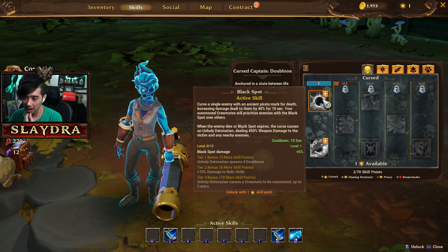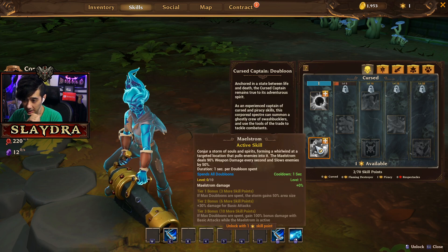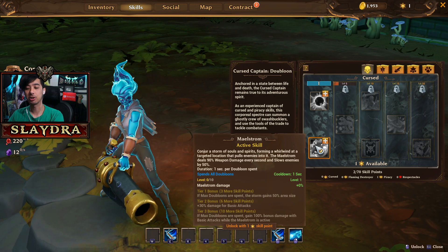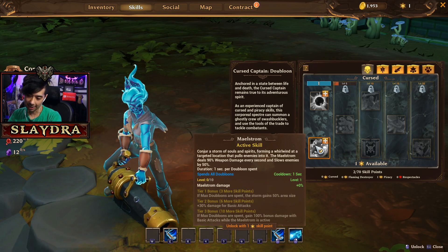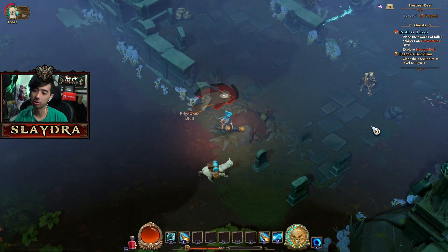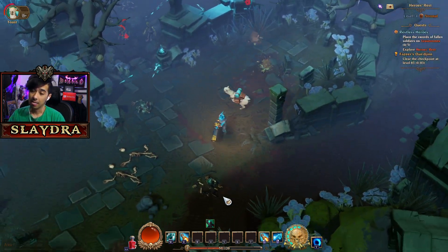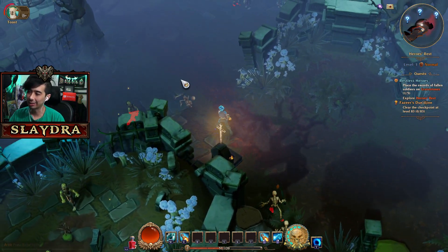We have some new skill points, so let's go ahead and try them out. We have Black Spot, which curses an enemy and marks them so they take more damage. Then there's Mail Storm — conjure storm — which forms a whirlwind, pulls enemies, and deals 90% weapon damage. Normally what you'd want to do is put multiple skill points into a skill, and once you reach the threshold you'll get some type of bonus. We're just gonna hop right in and give you guys an impression of the class.